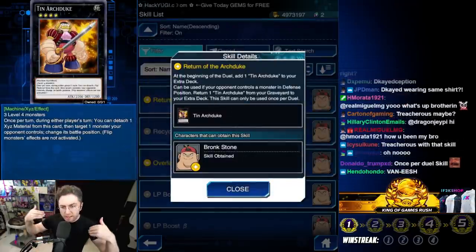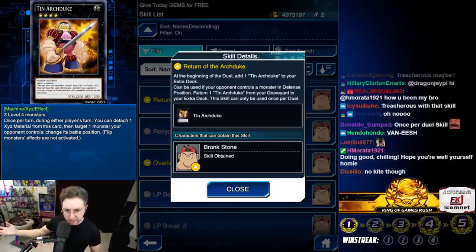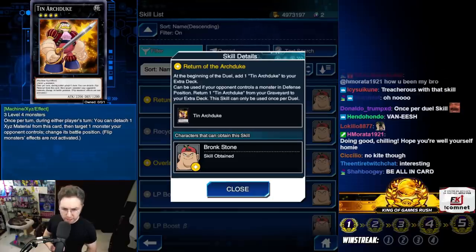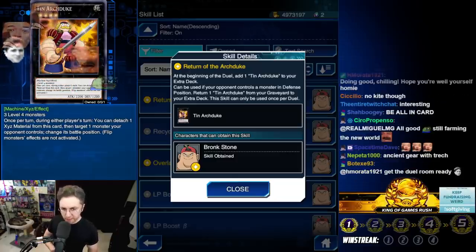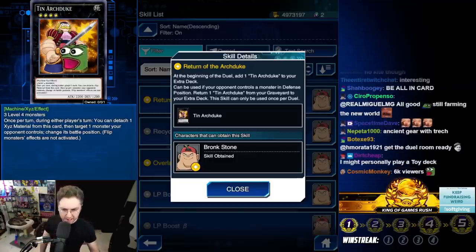Next is the fluff demo skill. At the beginning of the duel it adds the Exceed to your Extra Deck, and if your opponent controls a monster in Defense Position, you can return a Tin Arc Duke from your graveyard back to your Extra Deck — once per duel. The Yuma skill requires you to be losing 2000 life to return your Exceed, and this one just has the awkward requirement of your opponent needing to control a Defense Position monster.